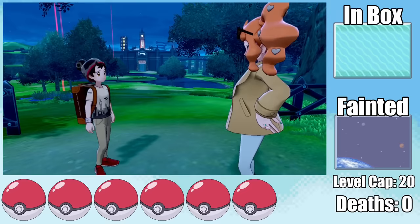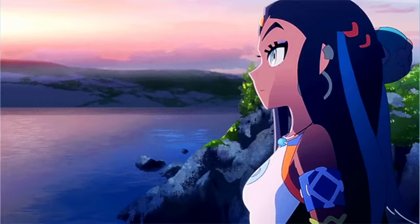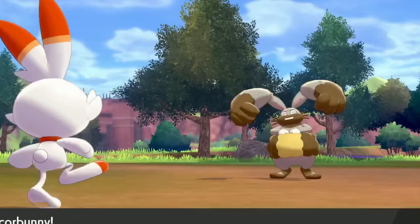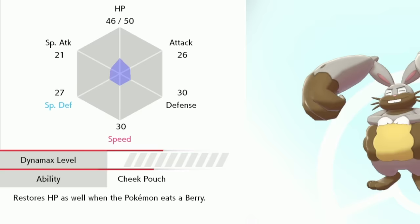The first destination is the Wild Area. Since the early game of Sword and Shield is stacked against us, we need a pretty good Pokemon. I set my sights on the overworld Diggersby in the Rolling Fields, which can be as low as level 15 — a pretty awesome pickup, since Bunnelby isn't even a ground type and normally evolves at level 20. A speed nature is always welcome, and even Cheek Pouch is a pretty good ability this early.